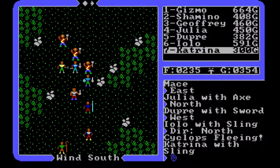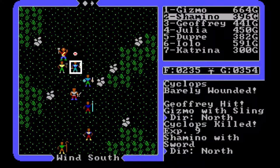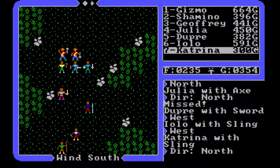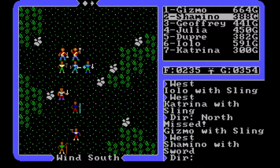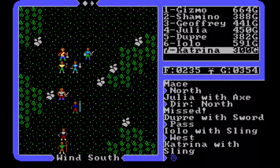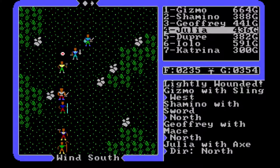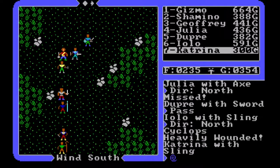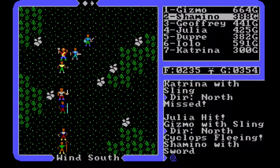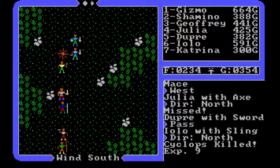The priest is almost there and then somebody moves in front of him. Barely wounded — gone. And then there was one. Dupree, I think you're out of luck sorry to say. Lightly wounded, heavily wounded. Miss — fleeing. Let's see what we can do about that.